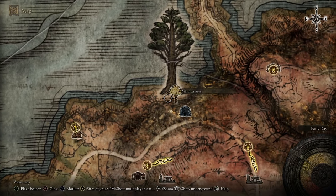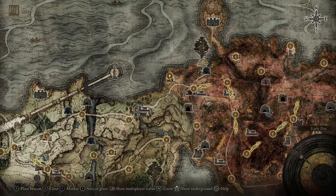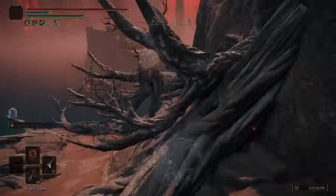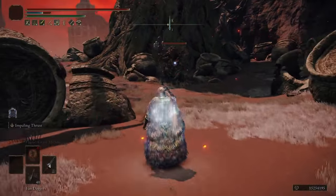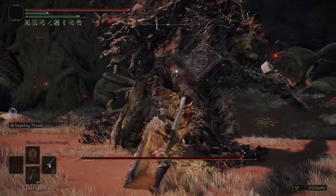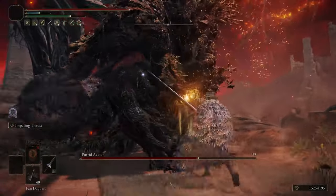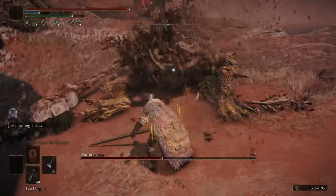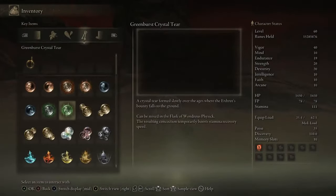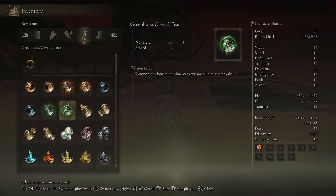Now we're going to grab the tiers for our Wondrous Physic — both are located in Caelid. The first one is at the Minor Erdtree in Caelid, which you can get to by going directly east of the Smoldering Church, directly east of Summonwater Village. You have to go down a hill to get to the tree, and there are guardians guarding it. If you follow the cliff, the guardians won't aggro on you. We're going to use the Lance for this — just dodge an attack, hit it with an Impaling Thrust, and wait to dodge the next attack. Every three or four Impaling Thrusts you'll get a stance break and can hit it with a riposte. If you have the fire infusion, you'll do a lot more damage since the avatar has a 100% weakness to fire. On death it drops the Green Burst Crystal Tear, which increases your stamina recovery speed — note this is different from the Green Spill Crystal Tear, you want the Green Burst.